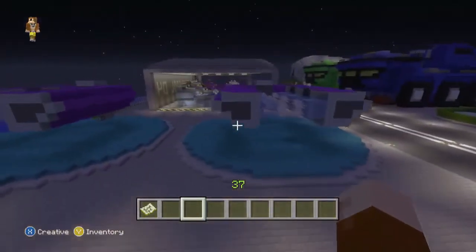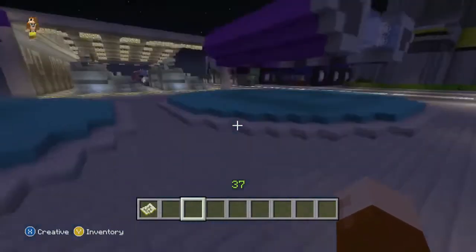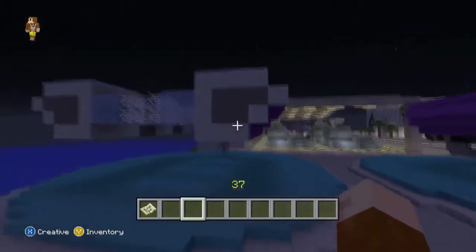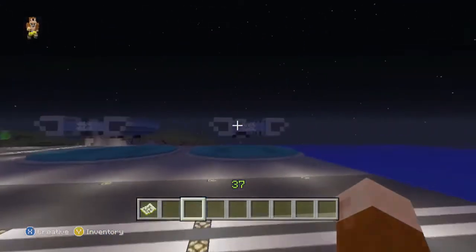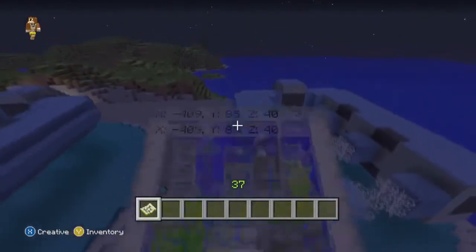And then something new again — we have the Spirit dropship with their own little landing pads. So we have a purple one and we have a blue one.